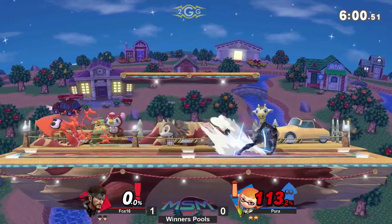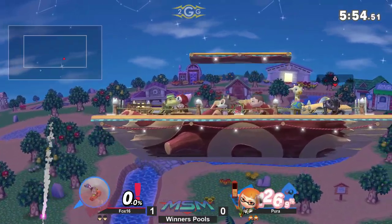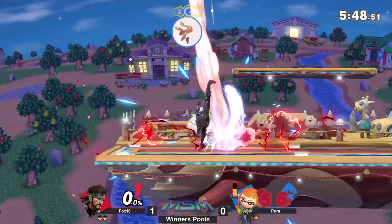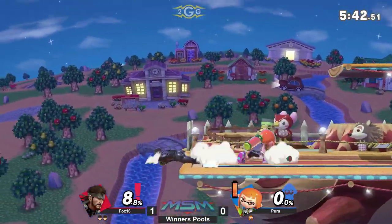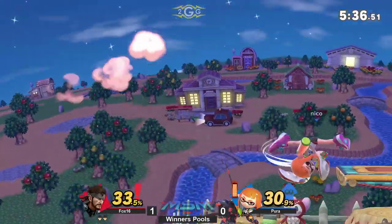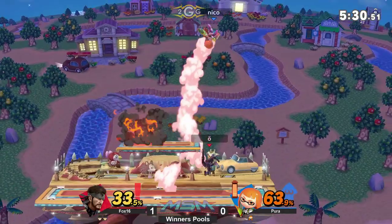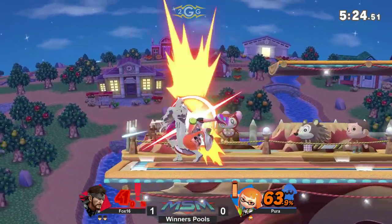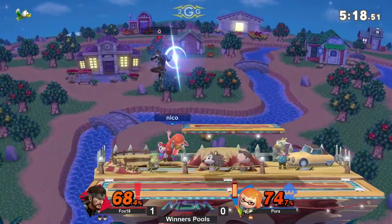Pyrrha with finally a landing aerial, and almost two minutes in, finally on the board. Being chased far offstage with Nikita, but it goes in a full circle and he makes it back — reads the roll with the up tilt as well. Fox 16 absolutely steamrolling through Pyrrha. Just a panic option for Pyrrha, and all of a sudden Fox 16 is taking this from good to better. Another up tilt will pop him up — F-smash not going to connect, but up air through the platform will. A bit of up airs but the grenade does break up the combo.